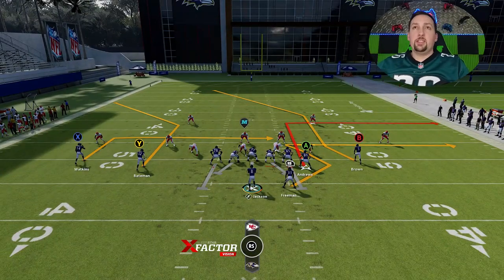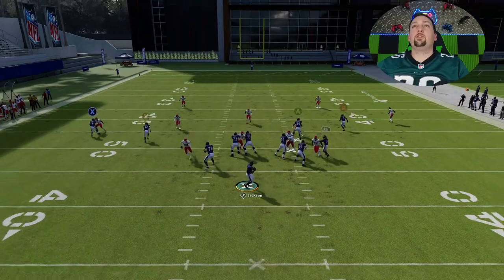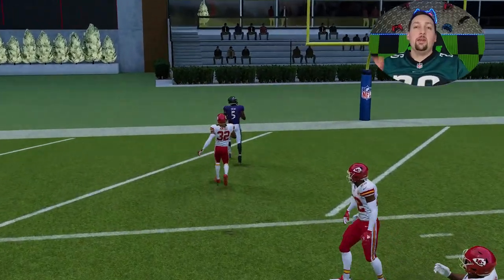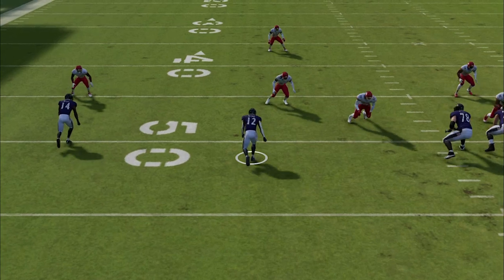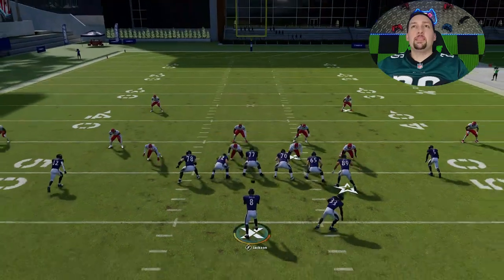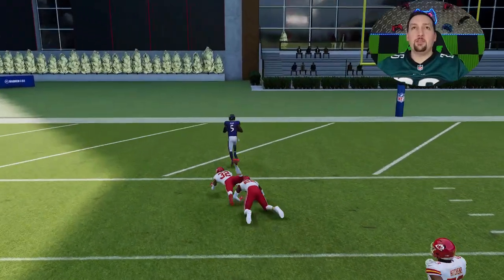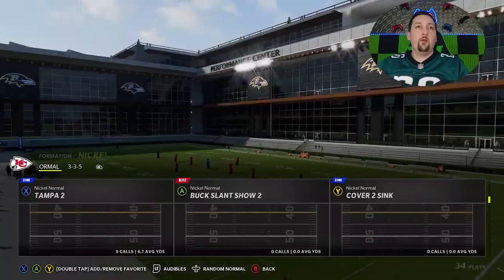When I originally showed this play, I showed it beats a lot of different defenses — mostly cover fours. But I didn't know at the time that it also beats cover two with no adjustments. The B route here goes right between the two safeties. The safety on the left pulls apart reacting to the receiver on the left side, gets out of position, and you can just throw it right up the middle. Sometimes the B route even gets past the safety over the top.